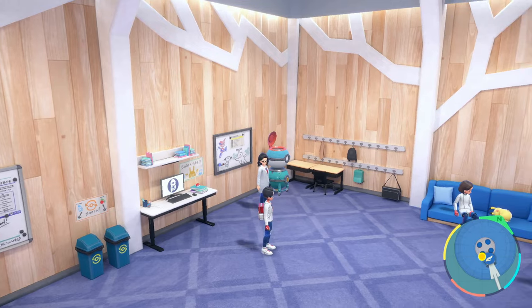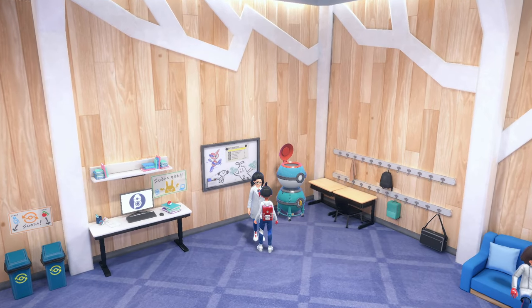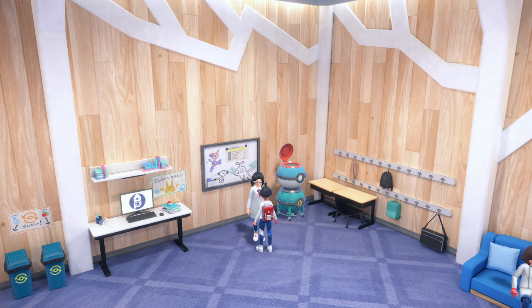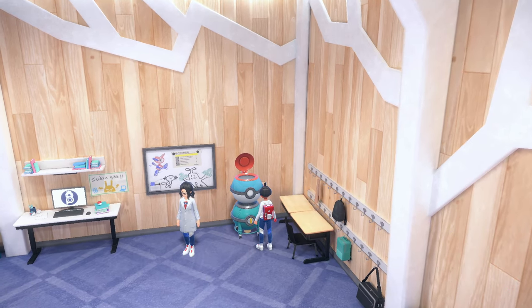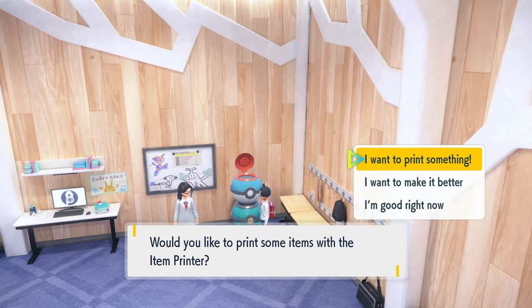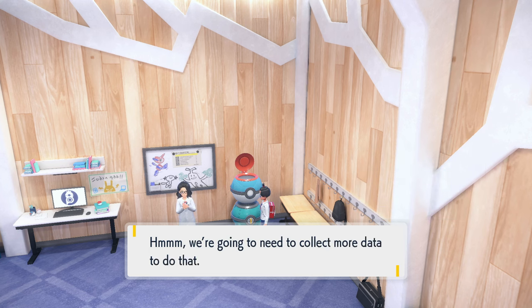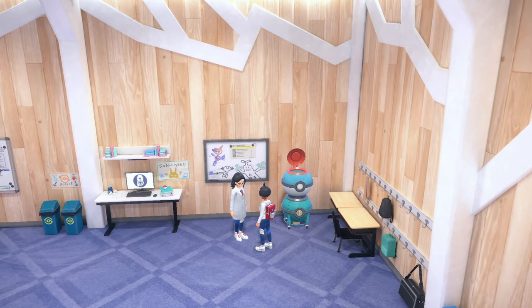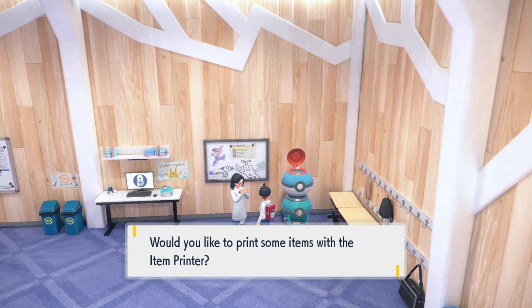It'll tell you there that there's an item printer to be unlocked, and this lady will show up and give you a cutscene. It'll tell you 'I want to print items' and stuff like that. However, if you want to make it better, she needs to collect more data for it. So we're going to go ahead and print some items right now to see how it works.